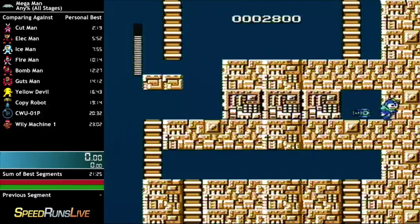So now you want to jump, and at the top of your jump, press right in the air, and you should land on this set of tiles, and you'll be right next to the Magna Beam.